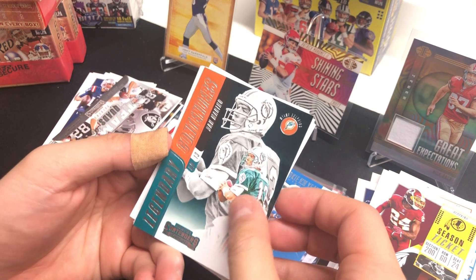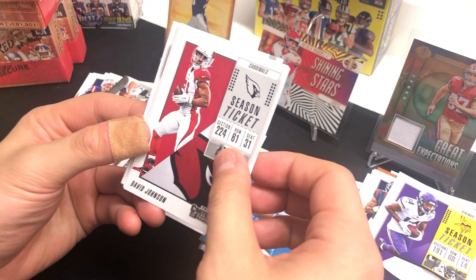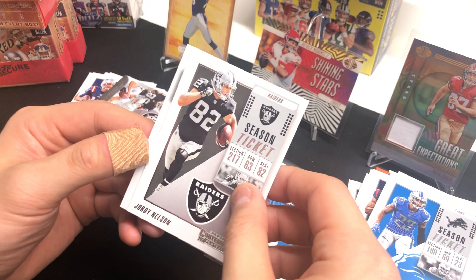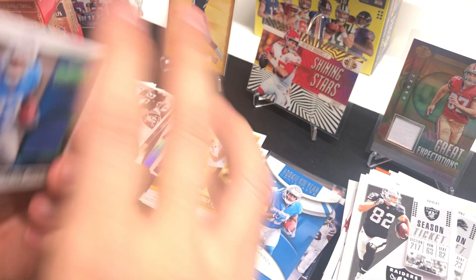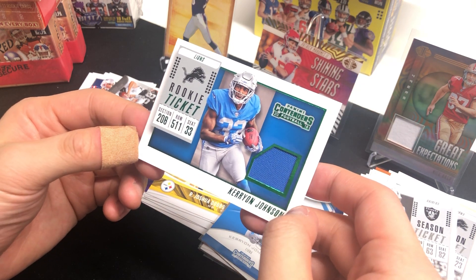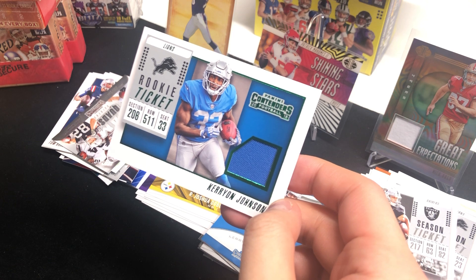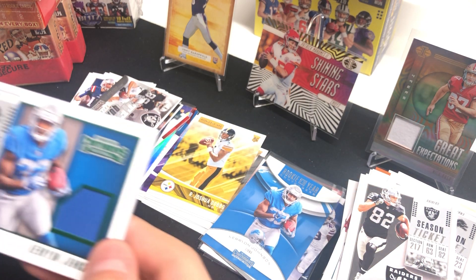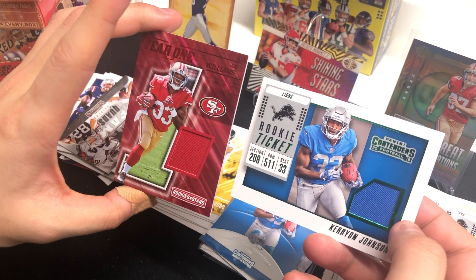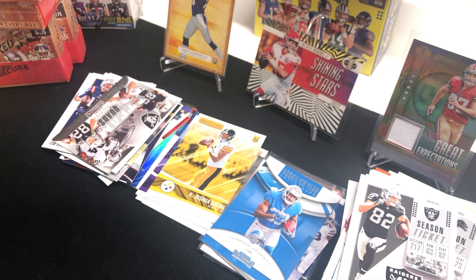Alright, legendary contender Dan Marino, Deshaun Watson, Cam Newton, Stephon Diggs, David Johnson, Darius Slay, Jordan Nelson, and our relic card is a Rookie Ticket relic of Kerryon Johnson. It's better than the other relic I pulled earlier. So the two relics I pulled today are Joe Williams year-one rookie from the 49ers and Kerryon Johnson from 2018. That's it for this episode — I'll see you guys in a couple hours with a different box. Get ready for the Super Bowl, bye bye!